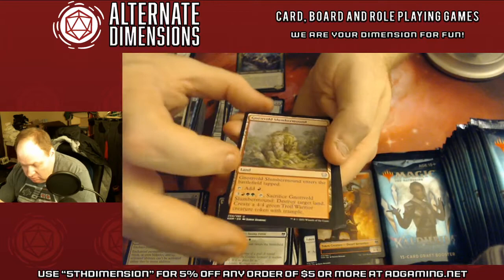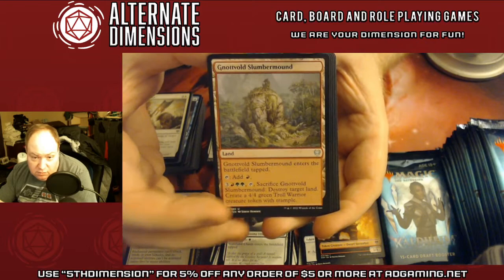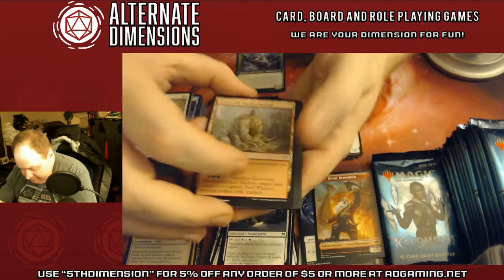Another of the uncommon lands that do something — this one destroys the land and puts a 4/4 Troll Warrior with Trample into play.